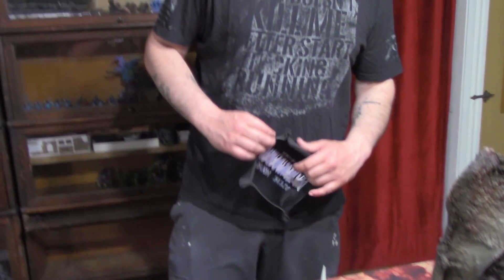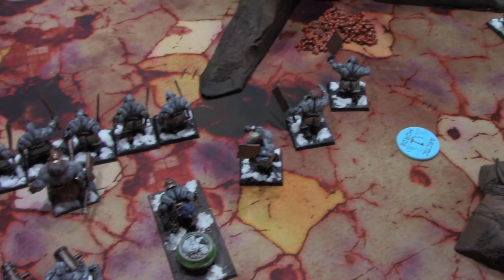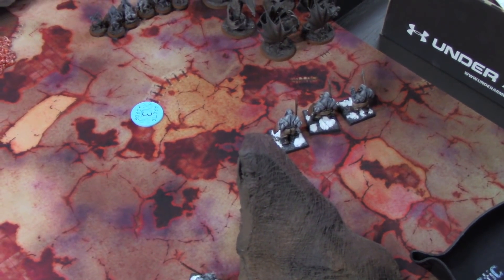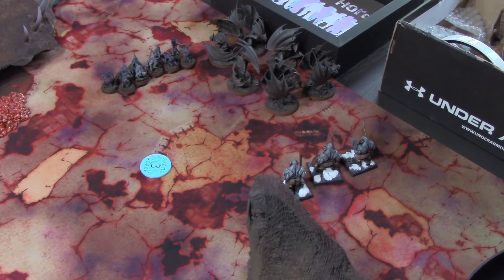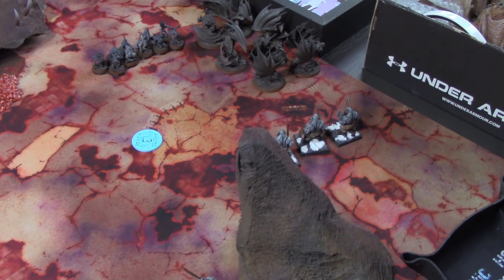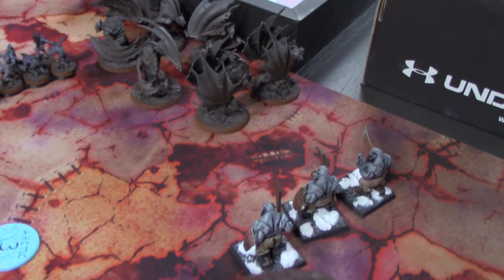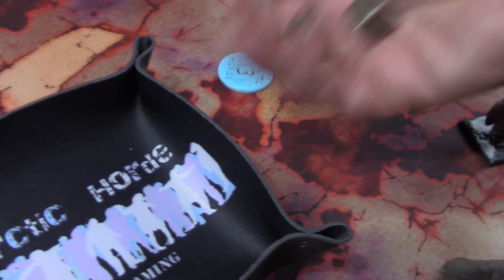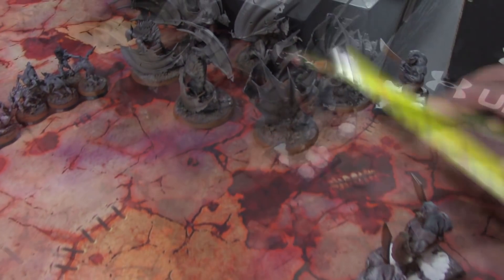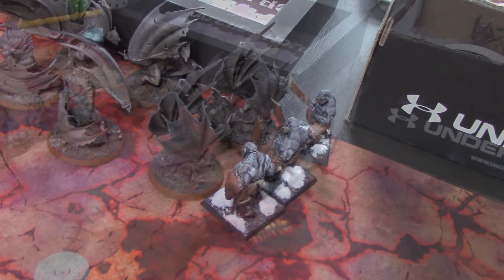Moving to movement — I didn't run anything, everything just moved forward the standard six inches. Kind of took up a defensive posture — nothing too fantastic. I'm just getting ready to withstand the assault. The only charge I'm going to have this turn is one unit. Moving to shooting — none of my shooting was in range, so I move straight to charging. They attempt the charge and get it on a six — and as long as I'm touching, we're in. Now we move to combat.